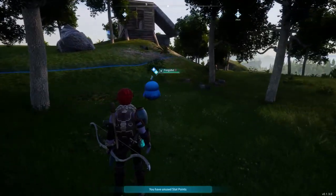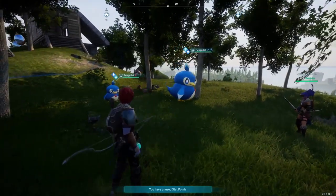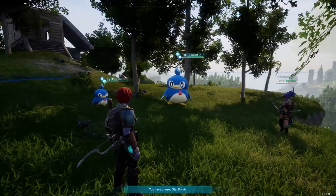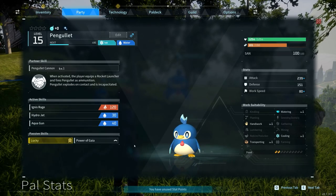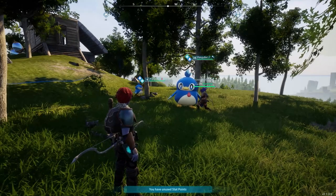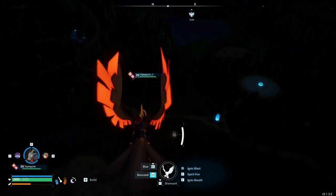The last tip I have for you is keeping an eye out for shiny pals. These are better versions that usually have better passive skills and higher stats. You can spot them because they are usually bigger than their normal counterparts and have sparkles. You can get a flying mount and fly around at night, as they are considerably easier to spot because of the sparkling effect.